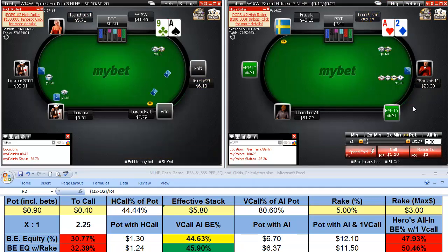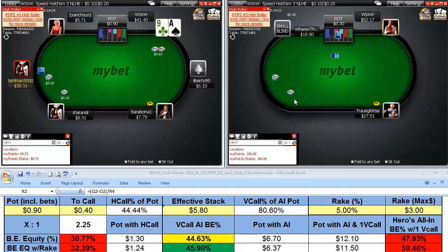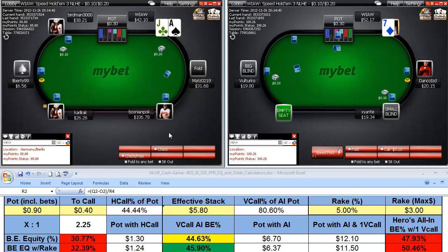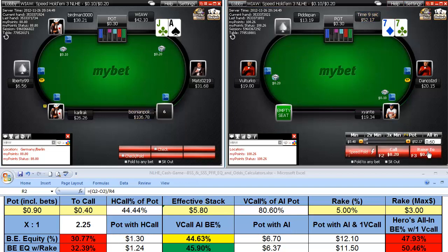This guy 3-bets us as a re-steal from the big blind, and we fold our baby ace. These guys have doubled up at least two and a half times — picked up four-guy stacks. That's impressive at this level.